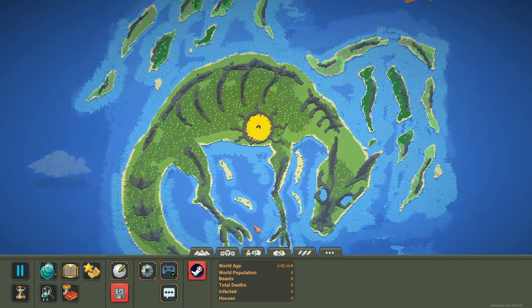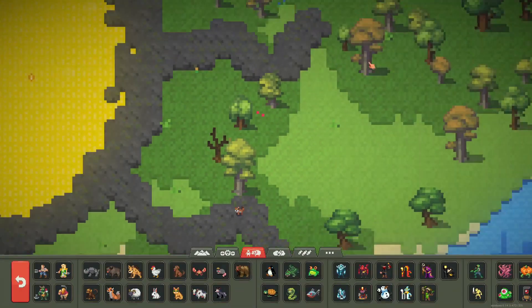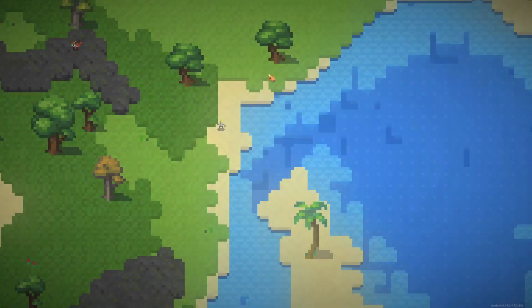First let's check my WorldBox. As you can see, no traits and achievements are unlocked.